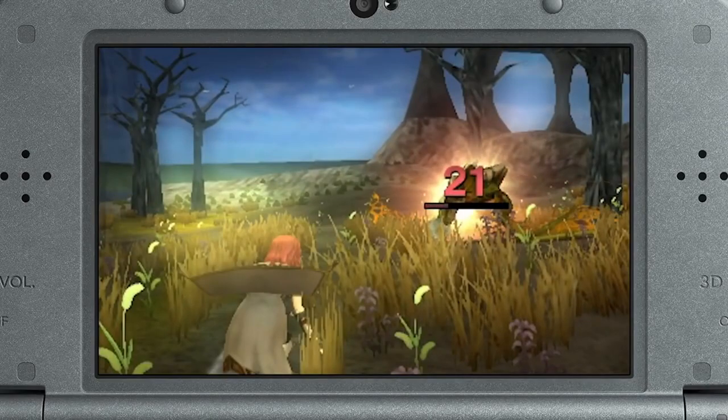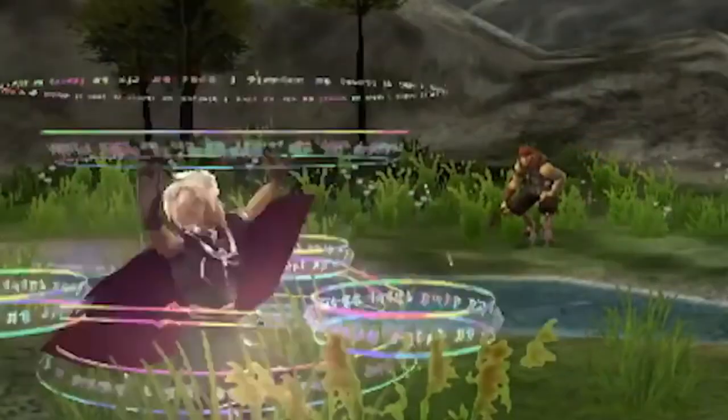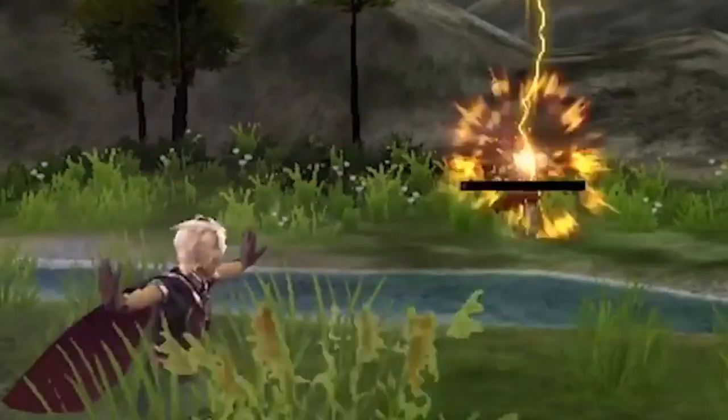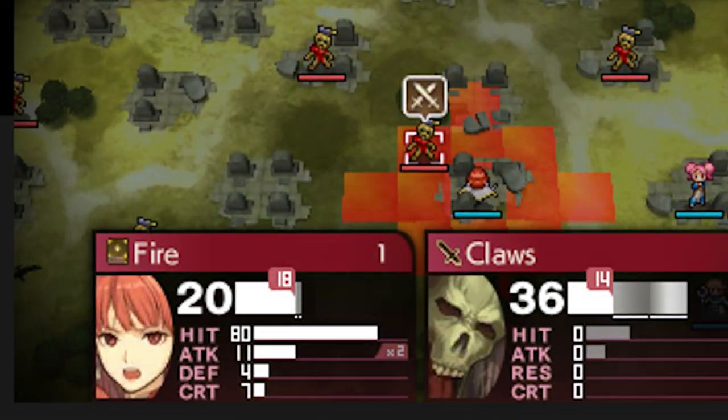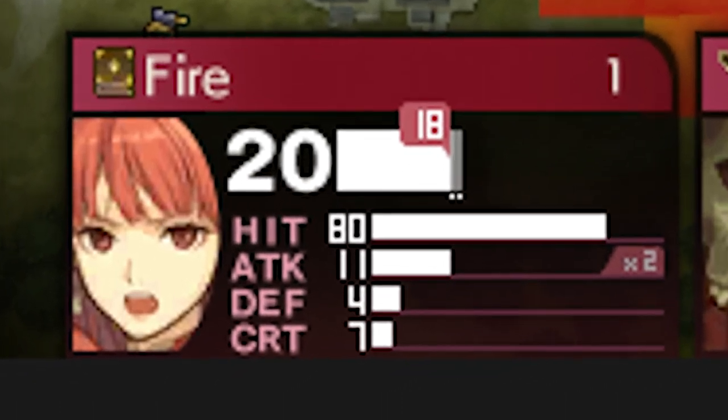This disproves what I said about that aspect in the last video, and since there simply wasn't enough information revealed yet, I should not have made that assumption, so apologies for that. Also in this screenshot, we can see Celica's 80% hit rate, which is consistent with Fire having a fixed 80% hit rate in Gaiden, regardless of the spellcaster's stats.